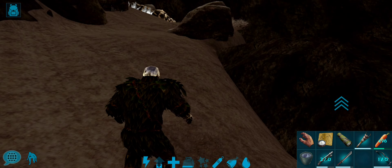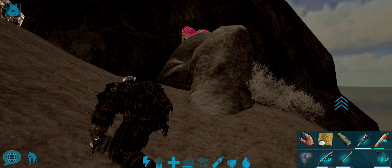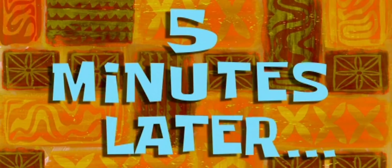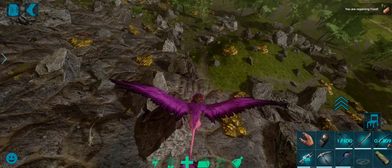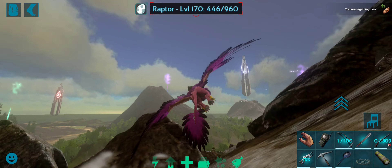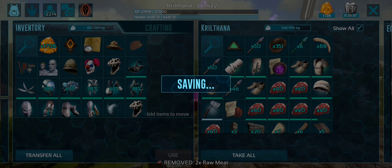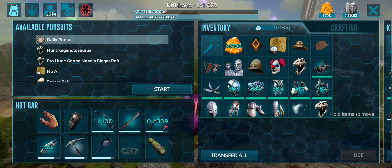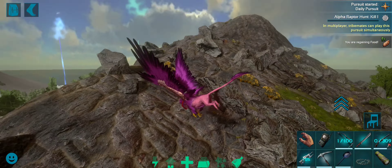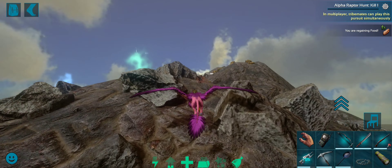Now we have tips and tricks, I am going to finish the pursuits. Now we are going to be in Argentina. We are going to have the Alpha creatures in Vulcan and Griffin Mountain. What we are going to do is we are going to have a pursuit of the Alpha creatures. If you don't have any photo of the Alpha creatures, you can still have a pursuit of the Alpha creatures.